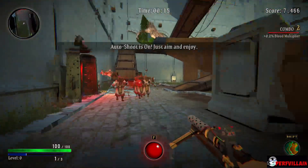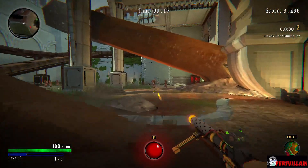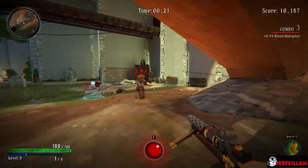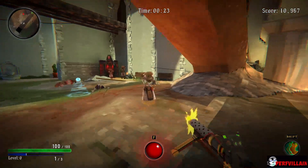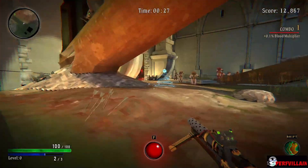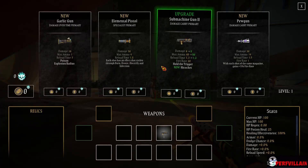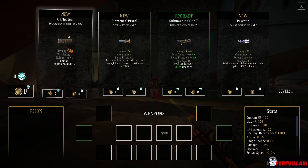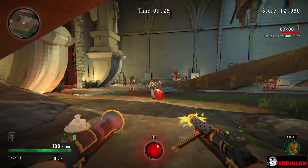This auto-shoot is on - just aim and enjoy. Oh, okay, that's cool. So the game actually has an auto-shoot. And it looks like we've run out of bullets. Wait, wait, wait - oh, we get upgrades. Garlic gun, poison radius, damage care. Yeah, let's grab another.